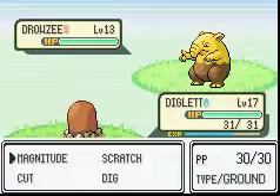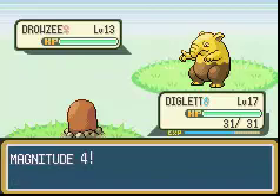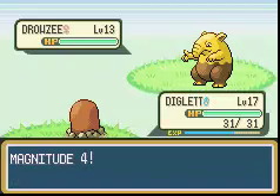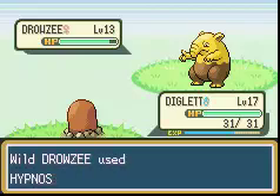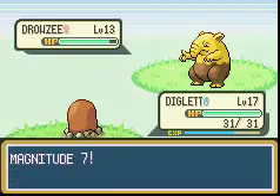And these guys are really low level. I'm a little disappointed, actually. Magnitude! Another thing about Magnitude — it can get around Dig; it's actually good against Dig. And that didn't really do anything. I'm a little disappointed. But that was Magnitude 4, and this is 7.